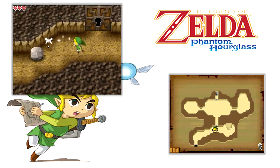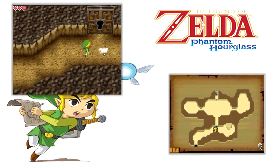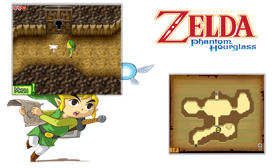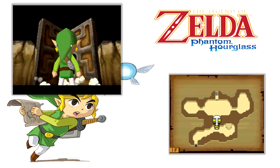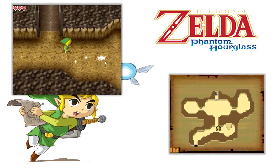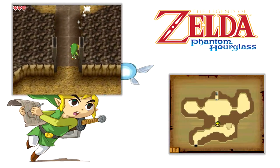Hey guys, what's happening? It's your Average Dable and welcome back to another episode of the Legend of Zelda Phantom Hourglass. In the last episode, we started the game. Princess Zelda got kidnapped on a ghost ship — we have to go save her, of course. We got a sword, and then we got a key from that chest right there.